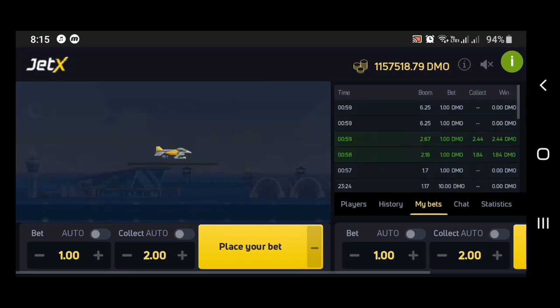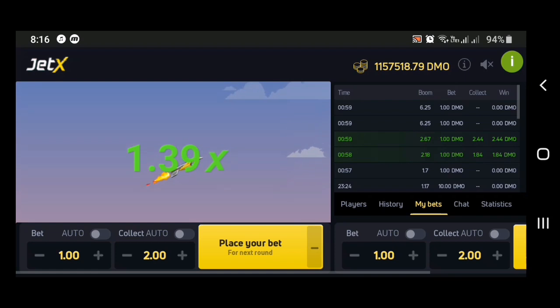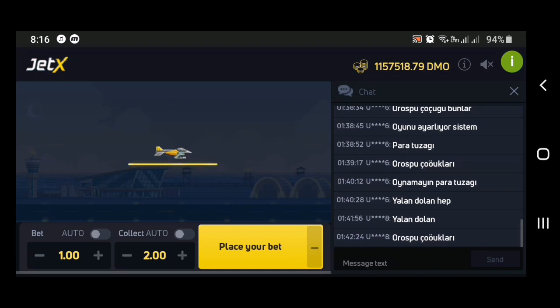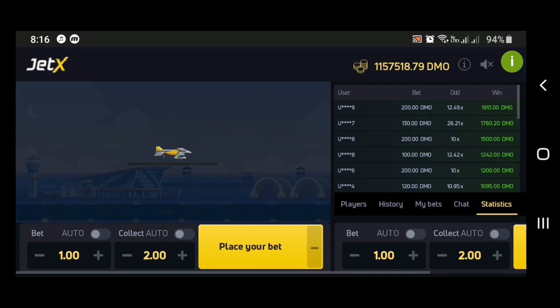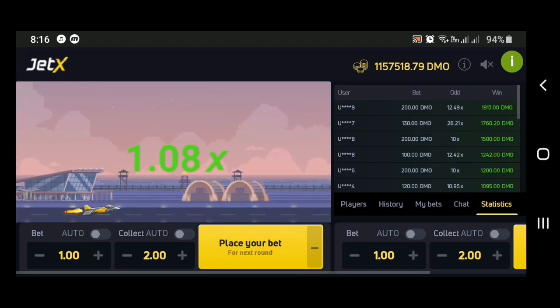In 'My Bets' you can see your own bets — the time you placed your bet, the boom result, and how much you bet. For example, I bet 1 unit and collected at 2.44x and won. You can also see the chat where people are messaging, and in Statistics you can see the biggest wins — someone put in $200 and cashed out at 12.49x.